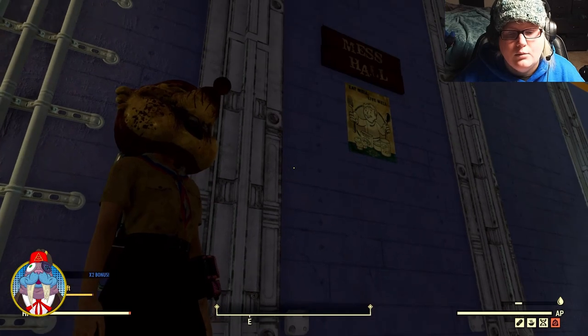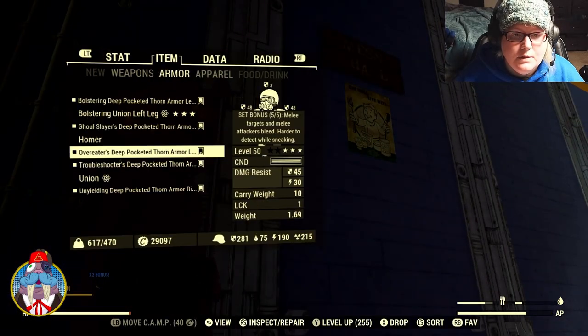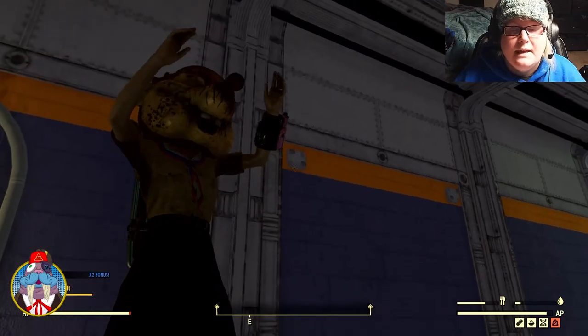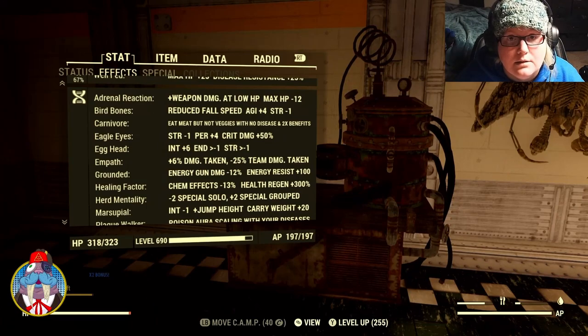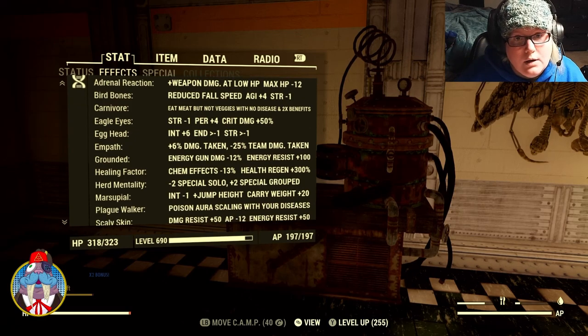So if you're not mutated, when you jump it's going to look a lot like this. With mutations on, you'll jump like this. This in itself can make the game a lot better to play and a lot less of a struggle. There are 19 mutations available, and you can only have 18 of them — you can either have carnivore or herbivore, not both.